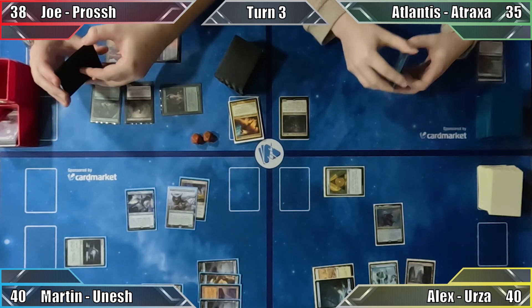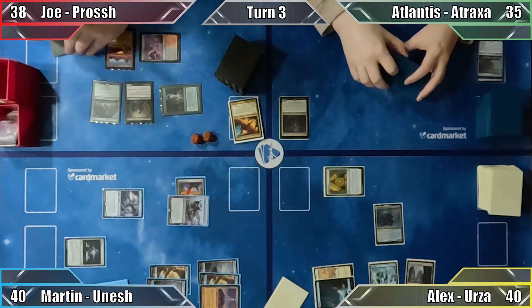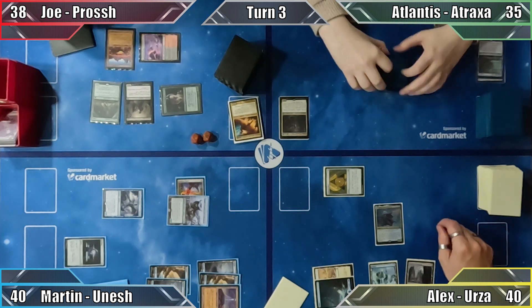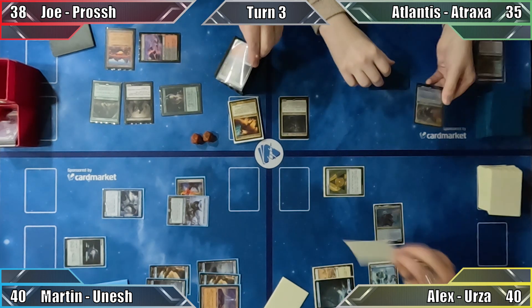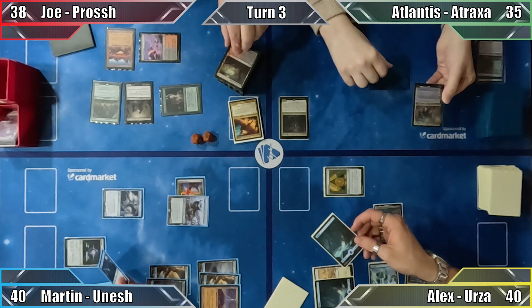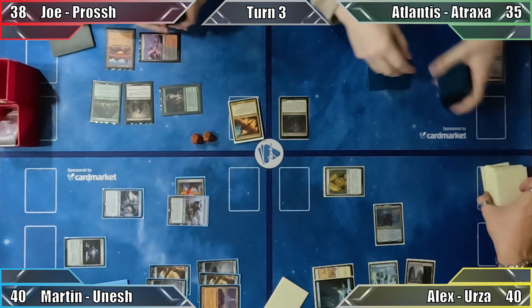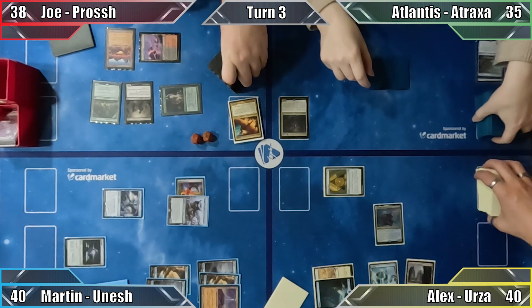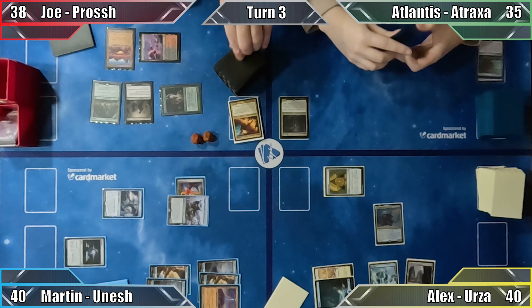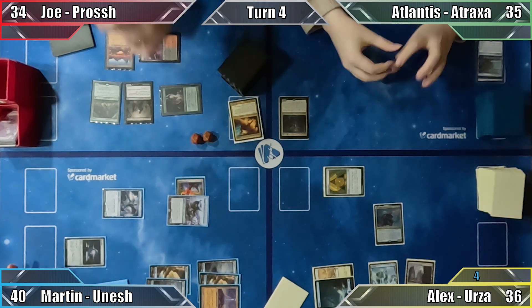Martin moves to combat, attacking Joe with Conundrum Sphinx and Alex with Unesh, triggering Conundrum Sphinx's ability. Everybody names a card, then reveals the top card of their library. Nobody guesses correctly — even Joe, who knew what the top card of his deck was — and all revealed cards are placed on the bottom. Damage occurs with both Joe and Alex taking 4, and Martin ends his turn.